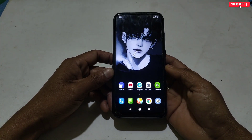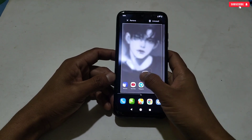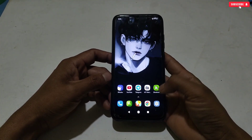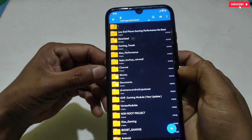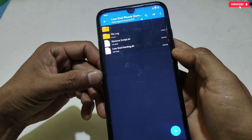First of all, install the MT Manager application on your phone — I have provided the link, simply download from there. After installing MT Manager, also download the script file named 'Low-End Phones Gaming Performance No Root.' Here you will get three files.